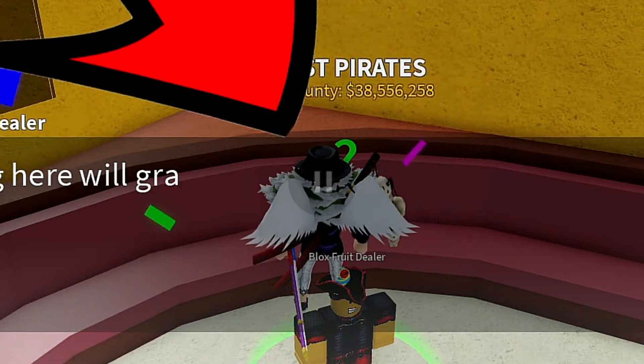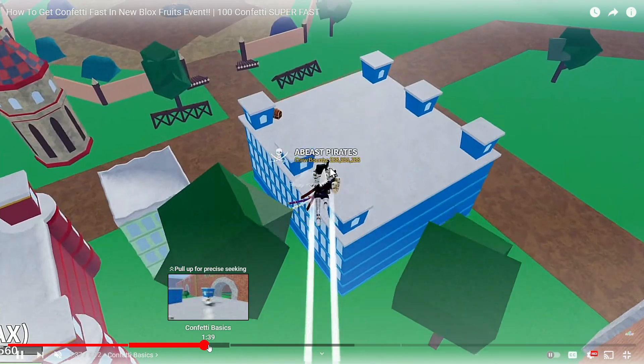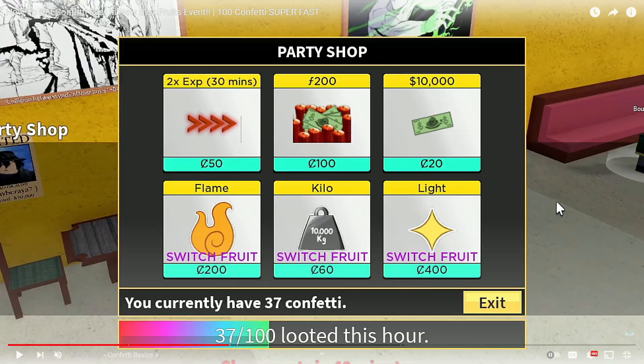As you guys can see right here, the confetti basics — basically in the last event, you could get confetti by talking to NPCs and opening chests. And you could use the confetti to buy very awesome stuff such as these ones right here. With the party shop, you could buy flame, chilo fruit, light fruit, and also a bunch of other stuff.